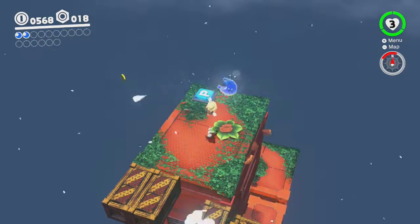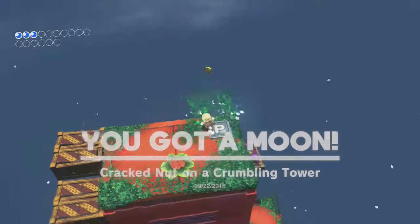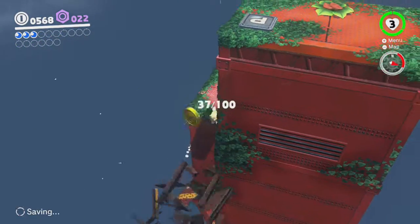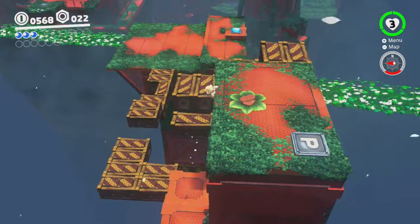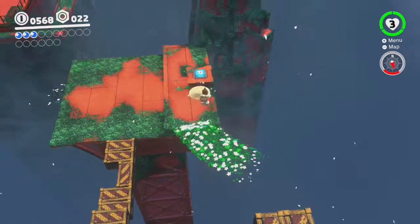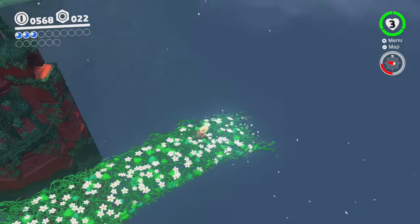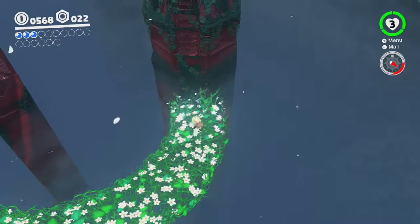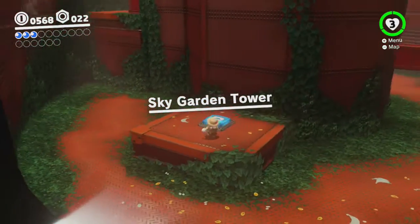You can throw Cappy or ground pound on it, I think. Cracked nut on the crumbling tower. Some purple coins down there. My audio is throwing me off — I hear ba-ding, ba-ding, ba-ding — that's how I know I got all my purple coins. Super fancy long jump! Let's go stop those Broodals! In this tower, press the P, of course.